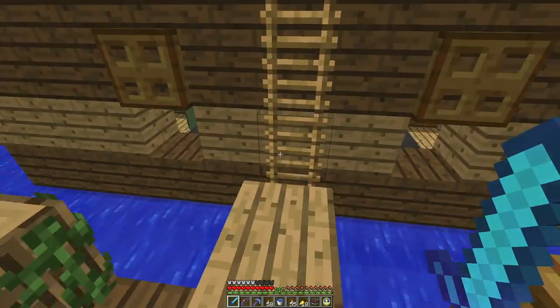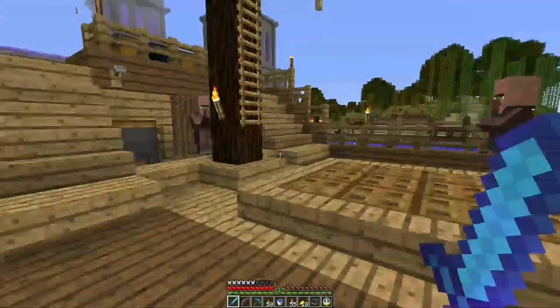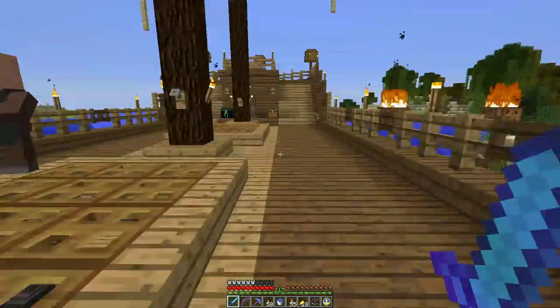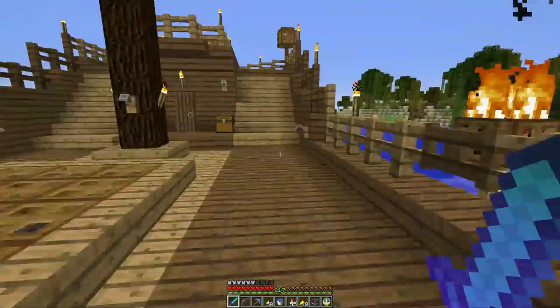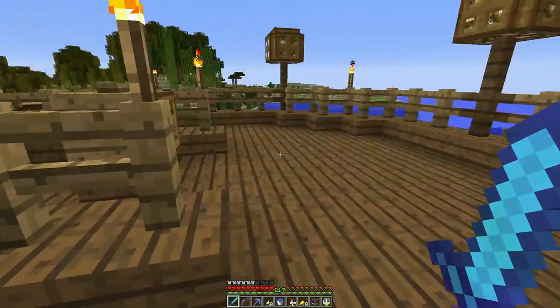I'm supposed to be building a boat — bunny boat rentals — which is going to become even more important with the aquatic update. So we'll work on that. And then VexFX built this big pirate ship, very impressive. He's got a little plank to get up on it, and we've got trapped villagers as crew.